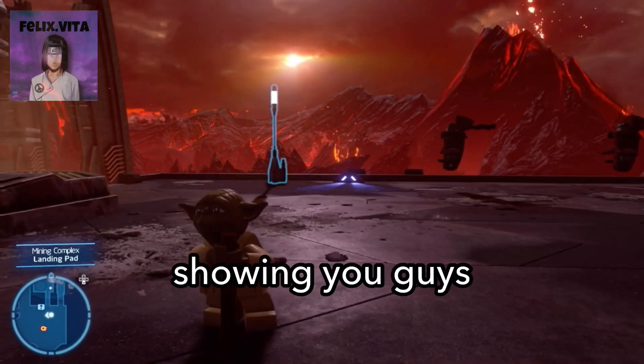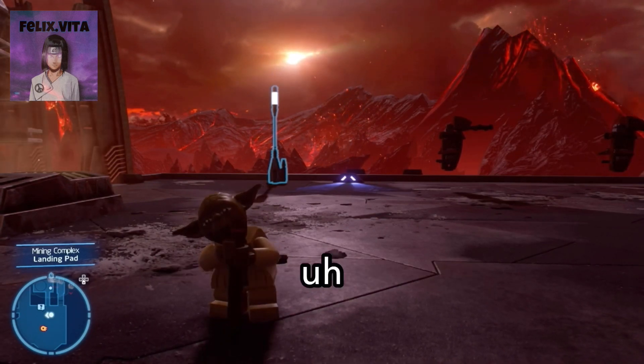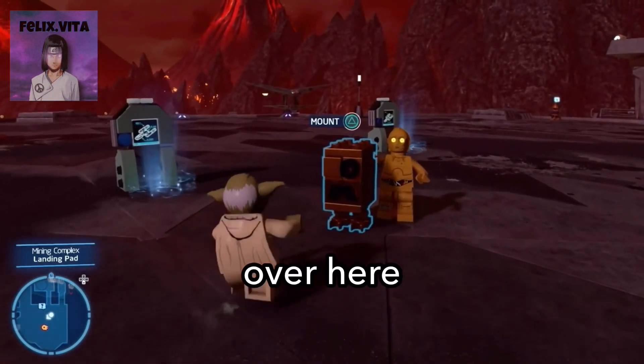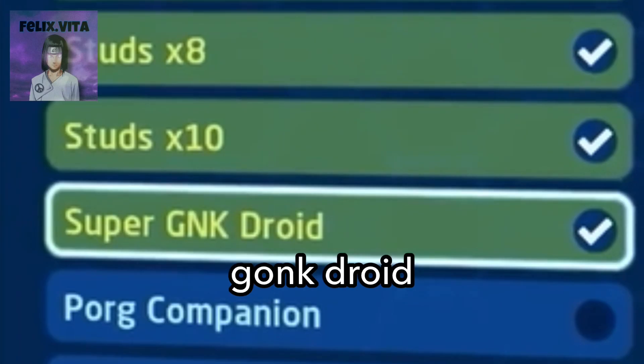So in today's video I'm gonna be showing you guys how to ride any droid in Lego Star Wars: The Skywalker Saga. It's very simple. All you're gonna need is the little gong right over here. You're gonna need to unlock him in this menu down here through one of the data cards — a super gong droid.